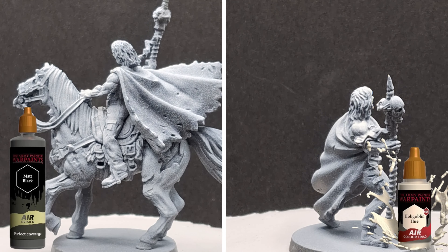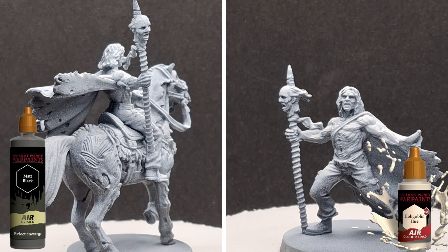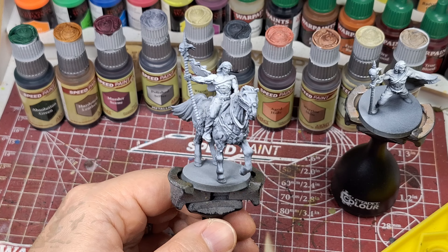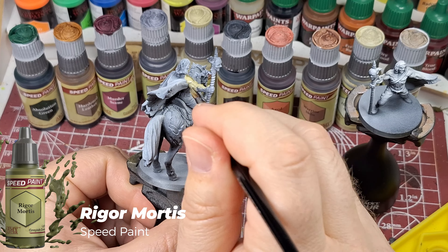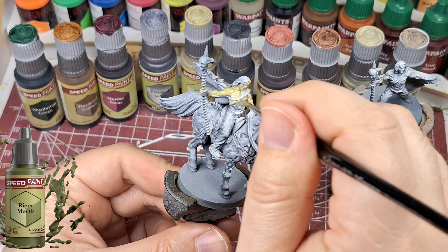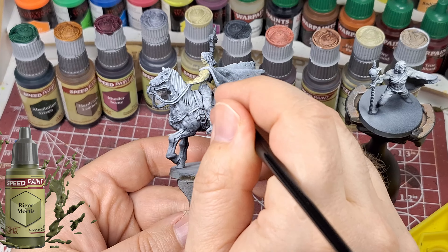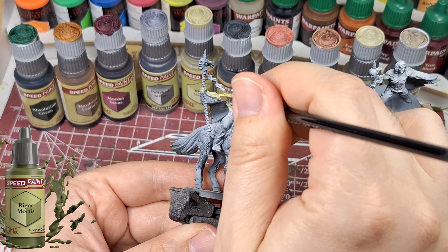Hey folks, it's Rob the Miniature Painter here. We're back and starting with Army of the Dead, the Zombicide game. We're painting the Abomination Zeus — we gave it a matte black prime and then a Hobgoblin Hue zenithal highlight on both models, so it's a lightish beige color. We're going to be using Army Painter Speed Paints to get through these two models quickly.